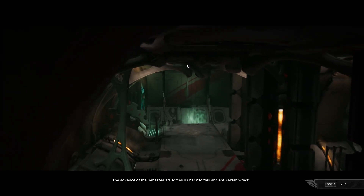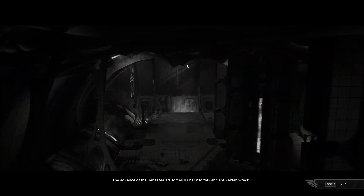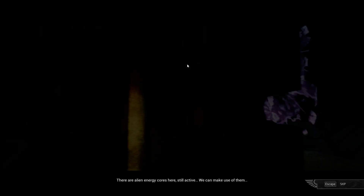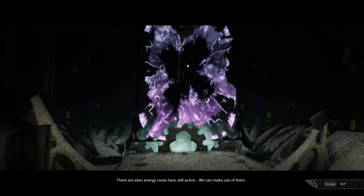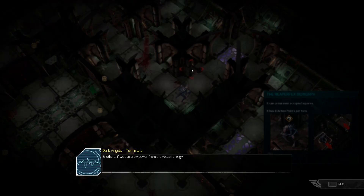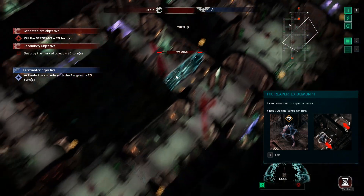We're in the Eldar bit. The advance of the Genestealers forces us back to this ancient Eldar wreck. There is no way forward, but we are not done yet. There are alien energy cores here still active — we can make use of them. Brothers, if we can draw power from the Eldar energy source, the Vox Beacon I carry can send a warning further afield, but the beacon must be protected at all costs. Energy core located, position marked. Our end may already be fated, but we can still ensure the Imperium endures. Repent — for today we die. Yep, they're right about that.